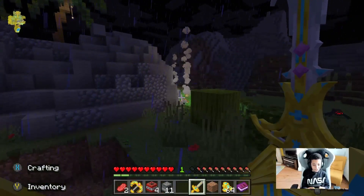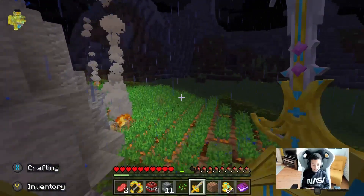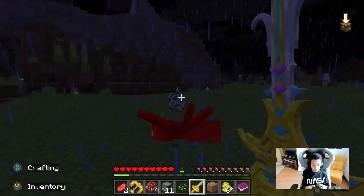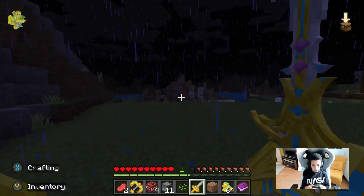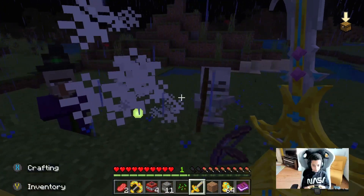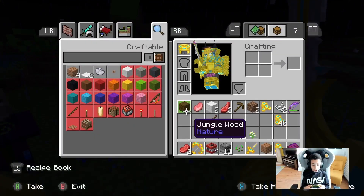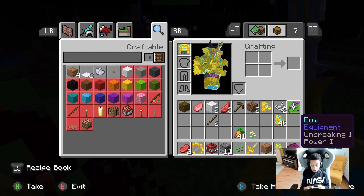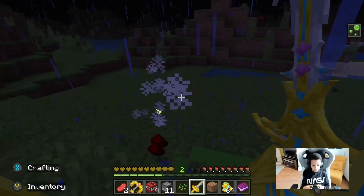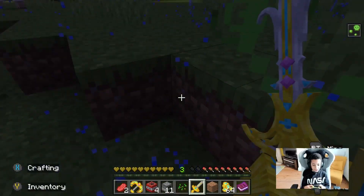I don't know how this mod even works, but I just one shot everything. You wanna try and attack me? Does this give me extra stuff? Oh wait — it turns enchanted! It turns enchanted. Bye — yeah, you're just annoying me. I don't take any damage. That's why I need to do that.